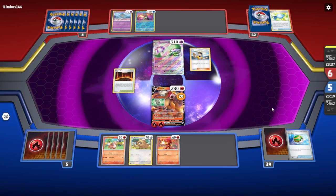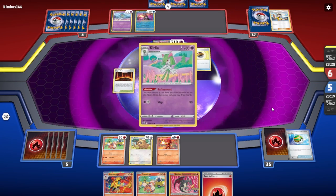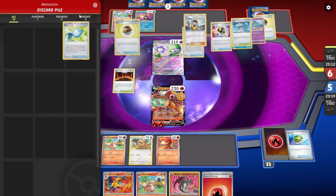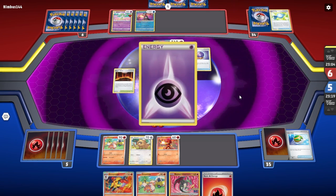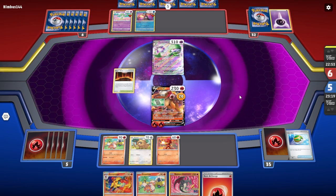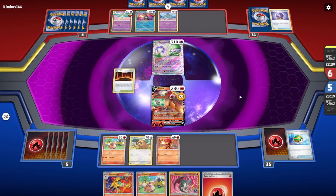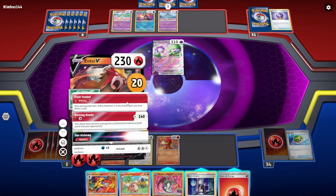We couldn't really ask for much better on your first turn — we have one of each of our pre-evolutions, and we got to take a knockout on the opponent's Ralts. The opponent was able to search for Gardevoir, play Rare Candy to put it down, and they played Judge. Our new hand is not that great, but we do have the Forest Seal Stone on our Entei V, which is really going to help us. We can use that Forest Seal Stone's Star Alchemy V-Star Power ability to get anything we want, and their Gardevoir EX cannot knock out Entei this turn.